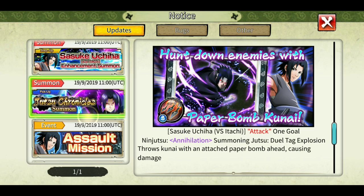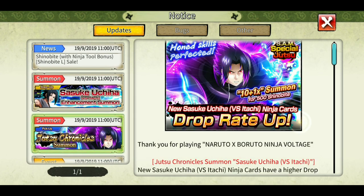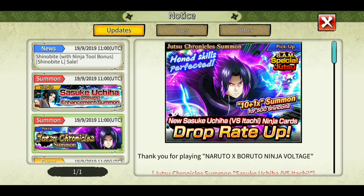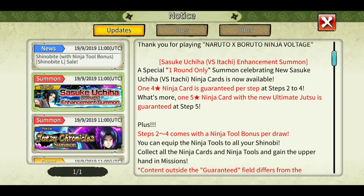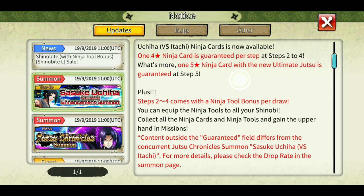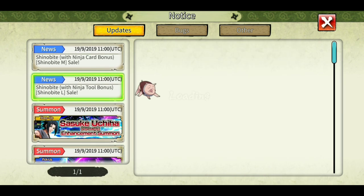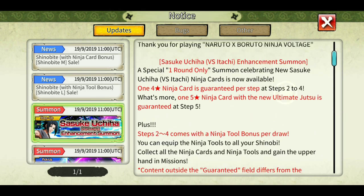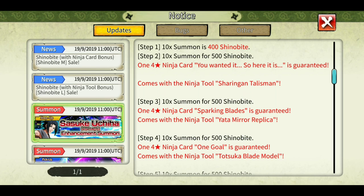There are two types of summons: a step-up summon and a normal single plus 10+1 summon. I'd recommend the step-up banner since it's a guaranteed summon — though it takes a lot of Shinobites. Some people get the full kit from around 400 Shinobites. On the step-up, at step two you get a guaranteed four-star and one ninja tool.